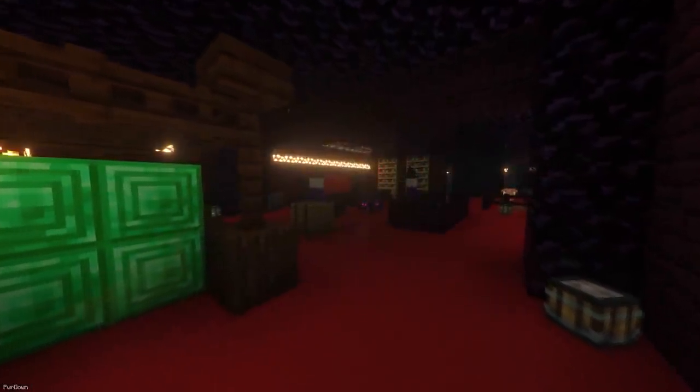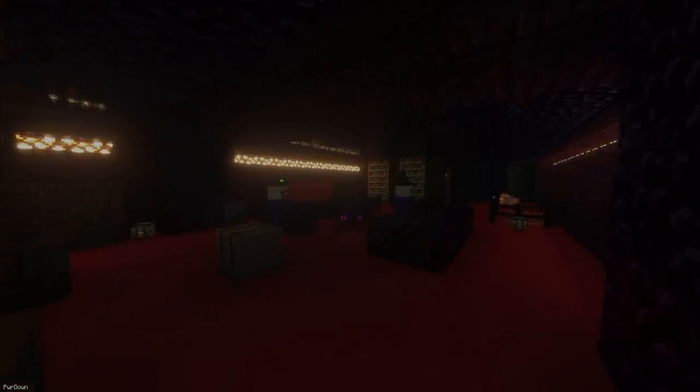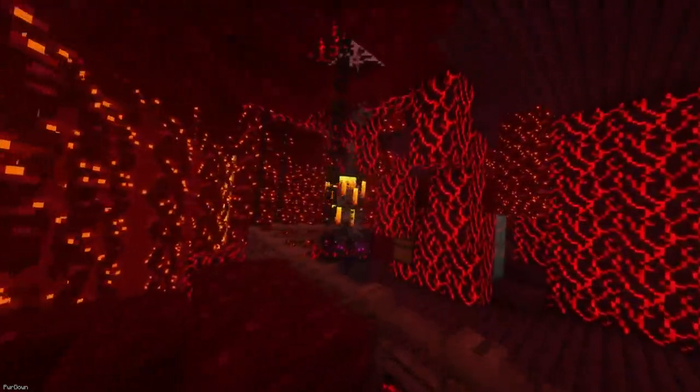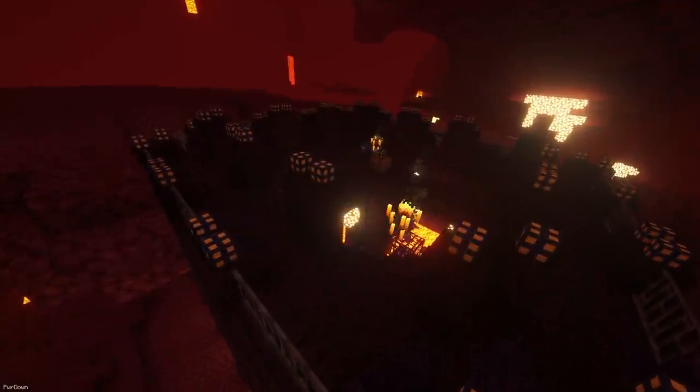Awesome Dungeons Nether Edition is a new expansion to Awesome Dungeons. It adds locations like the Tower Blaze, Giant Crimson Tree, Obsidian Palace and Obsidian House. Some of these structures are really big and contain creatures like Piglins and Blaze, which also makes it a great alternative method for collecting Blaze Rods. And overall, it's great to have more locations to explore in the Nether.